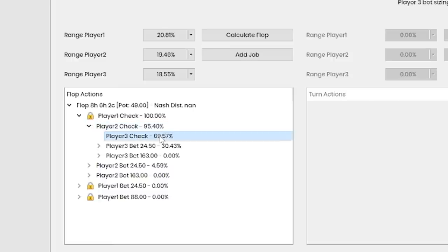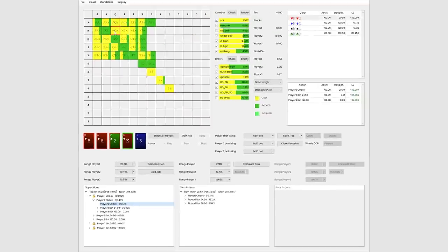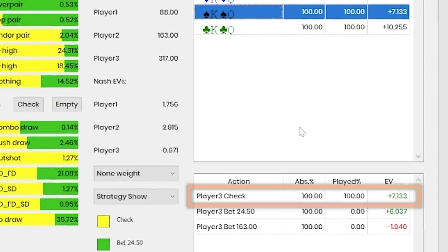Player 2 decides to check, and what does the solver suggest we should be betting with in this scenario? Well, we do have King-Queen of Spades. If we click on that and look over here, we notice that it suggests we be checking 100% of the time, and checking is more profitable to the tune of about a dollar and change. So it's going to be the best option according to the solver overall. I can hear some of you cringing, asking why the heck are we even talking about GTO solvers — not just in multi-way pots versus heads-up pots, but at all when we're talking about playing 1-2 live?